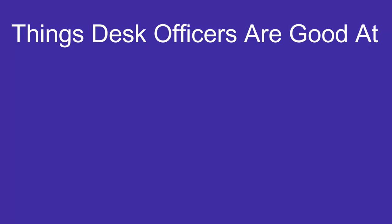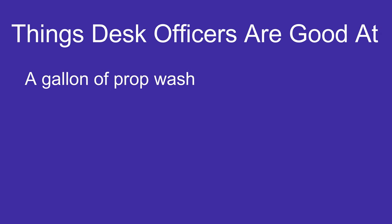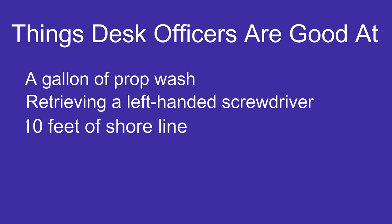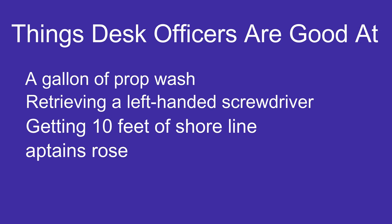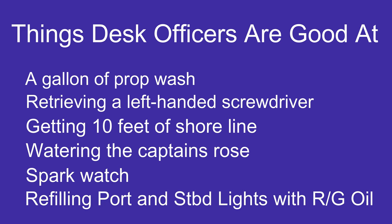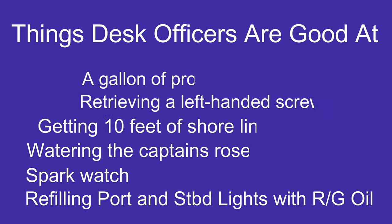Useful tasks for deck officers that find themselves lost, having wandered away from either the bridge or the bar, include: retrieving a gallon of prop wash, retrieving a left-handed screwdriver, getting 10 feet of shoreline, watering the captain's rows, performing a spark watch to look out for sparks from the ship's funnel — mainly required during poor weather especially rain — and refilling the port and starboard lights with red and green oil respectively.